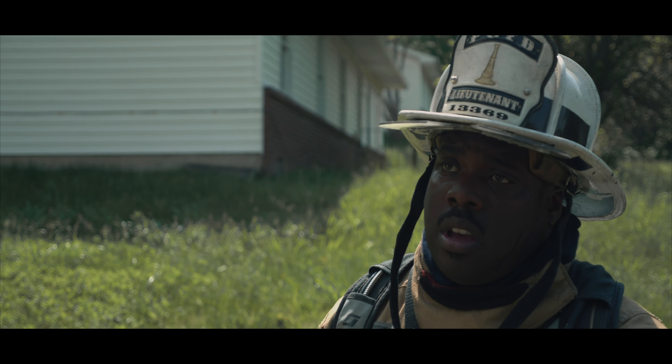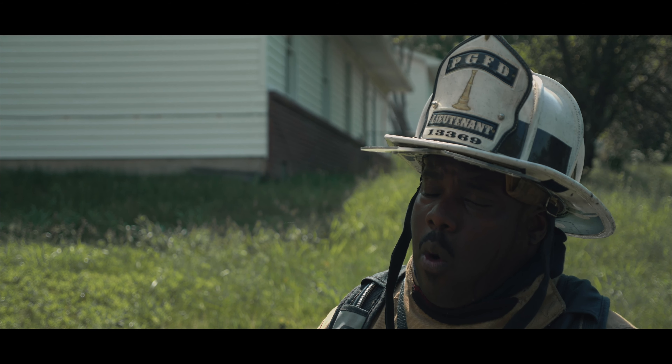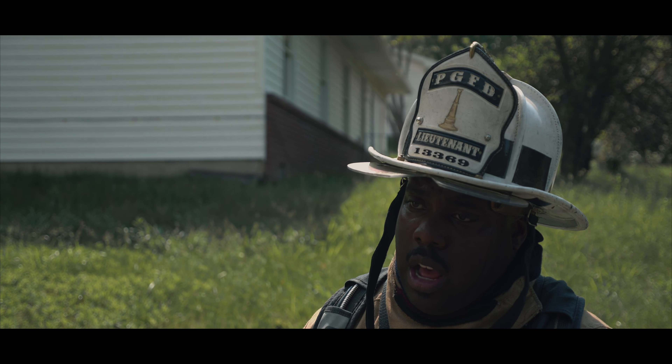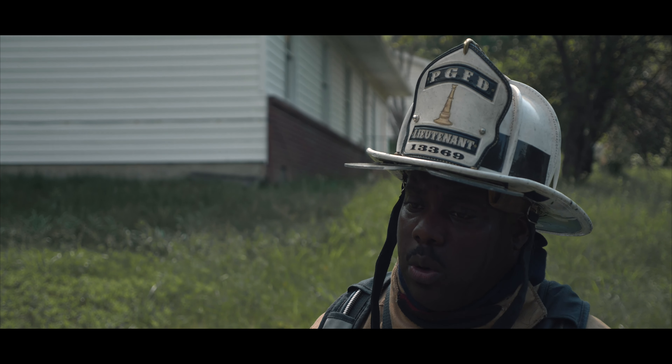I have a one-story single-family dwelling with a basement. Type 5. I have smoke showing from side alpha in the group area. Go ahead and start to work with fire dispatch. Stand by for my 360 and I'll be establishing command.